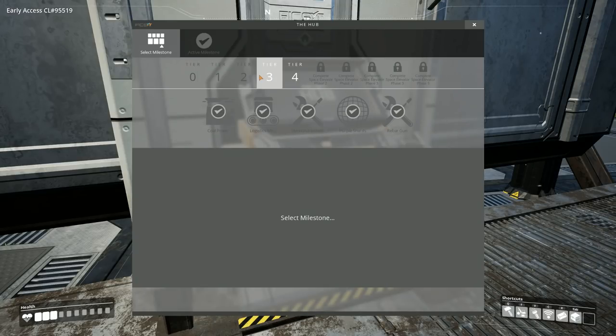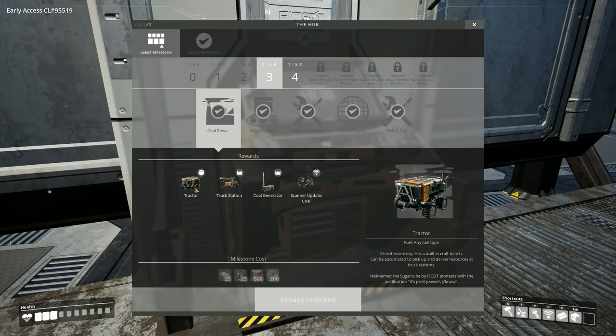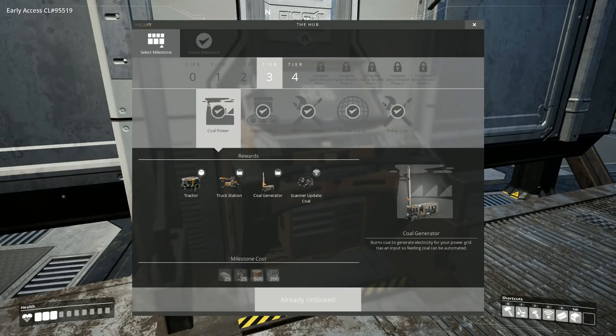First things first, you want to make sure that you've gotten yourself to tier 3 and that you've done your coal power milestone. Once you have that done, it gives you the tractor, the truck, coal, and a coal generator.